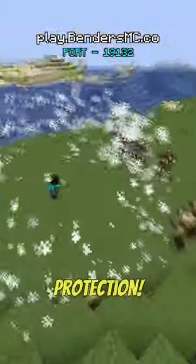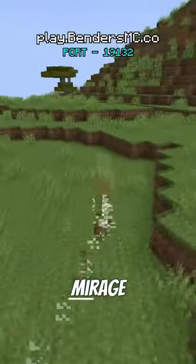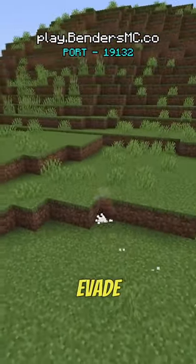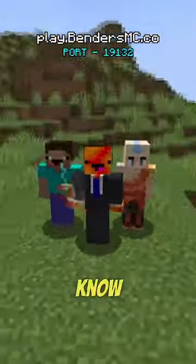Can't forget about defense. Our noob is going to use his air shield ability for some 360-degree protection — typical noob behavior. Meanwhile, our pro is going to use the mirage ability to go invisible and evade his enemy. Wait, you didn't know airbenders could go invisible? Who did it better, noob or pro? Let me know down below.